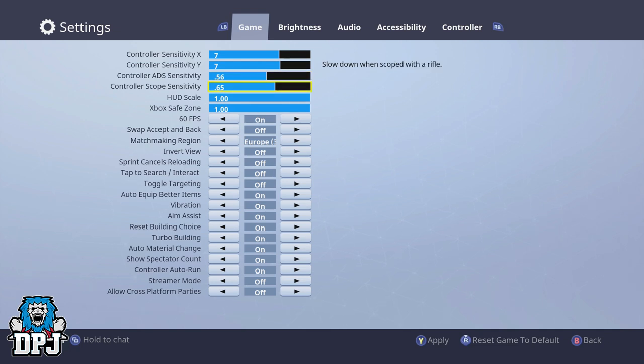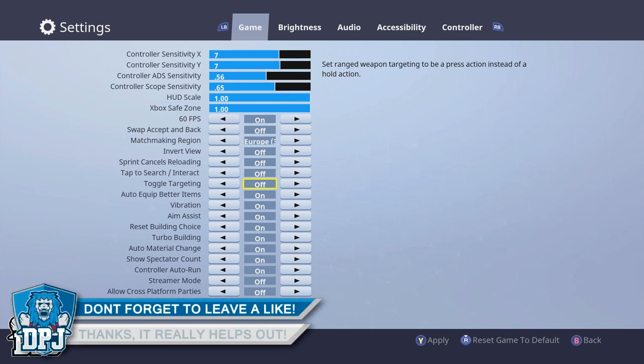The first setting you want to make sure is off is 'Sprint Cancels Reload' — this will definitely put you off. On toggle targeting, I also suggest you leave this off unless you've come over from games such as PUBG. I tried using it once and it was painful — it basically takes a click to zoom in and locks you zoomed in until you click again. I much prefer to hold the trigger to aim.